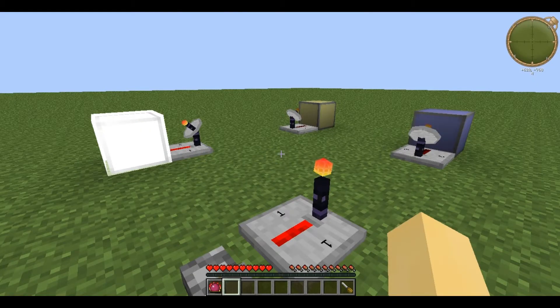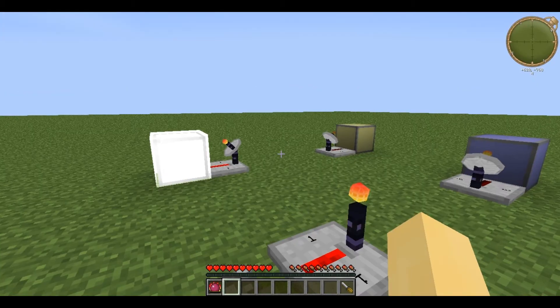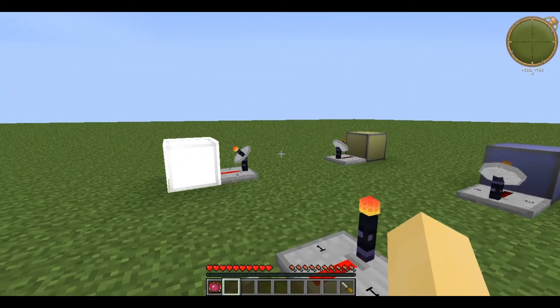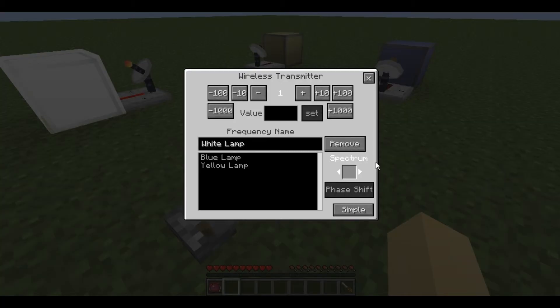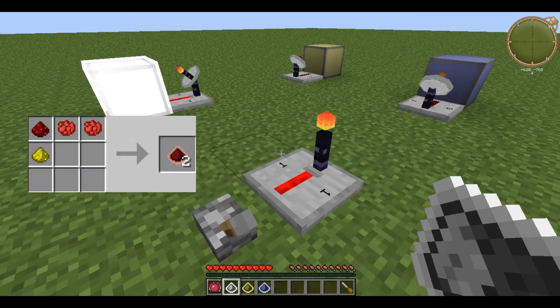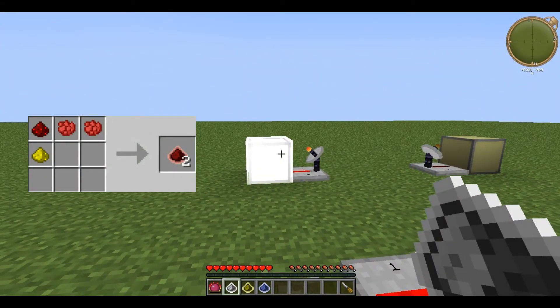Note that this wireless transmission has an infinite range; however, the chunks with the Transmitter and the Receiver must both be loaded. Finally, in the bottom right corner of the Advanced GUI is Spectrum, and this allows you to assign a colour to the phase shift. This is done using Lumar, which is used in the production of Red Power lamps.